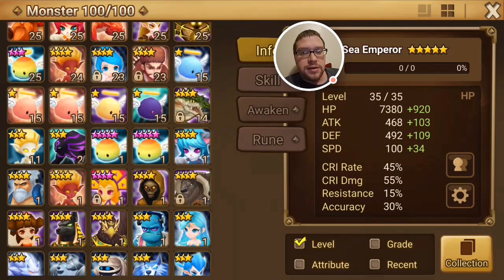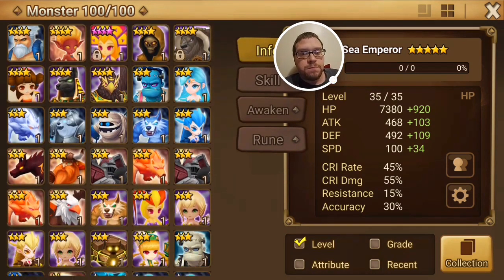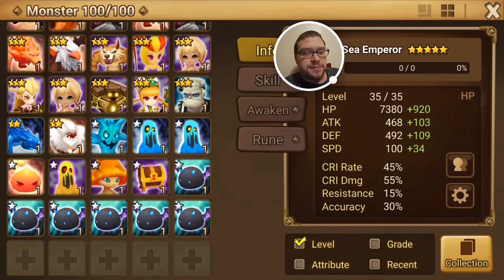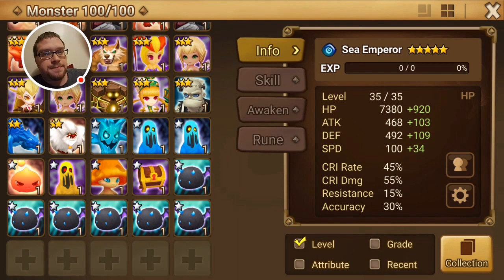Dark elemental and the light high elemental — a whole bunch of fodder, and some devil mons saved up. You've also got the light Frankenstein in there.